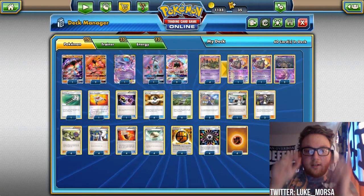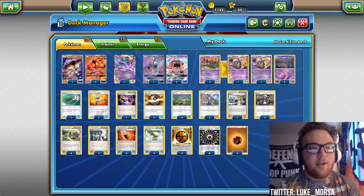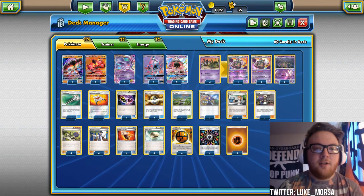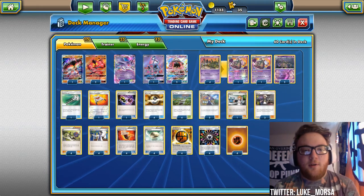What's up YouTube, welcome back to Celio's Network. Today I am very excited to show you my first breakthrough Crimson Invasion standard format decklist: Buzzwole Garbodor.